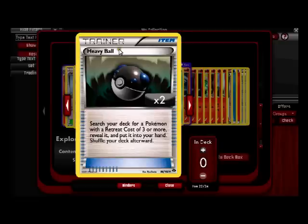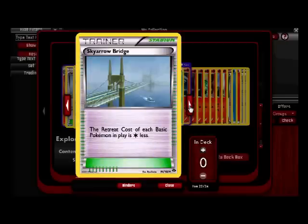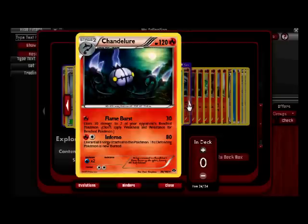Heavy Ball — search your deck for a Pokemon with retreat cost three or more, reveal it, and put it in your hand, then shuffle your deck. It's not stellar, but the ball appears to be made of lead, which is fitting as it's a Heavy Ball. If you throw a lead ball at a Pokemon it might just knock it out itself. Sky Arrow Bridge — the retreat cost of each basic Pokemon in play is one less. That's pretty good. All retreat costs are in white mana — it looks like the star of white mana.